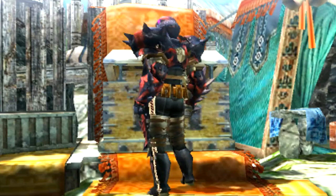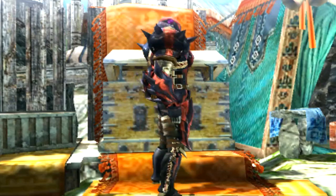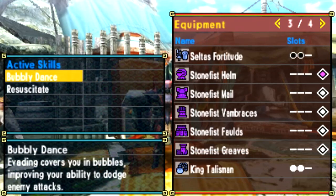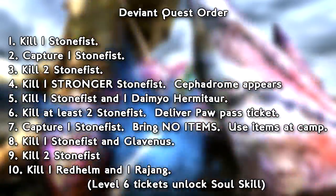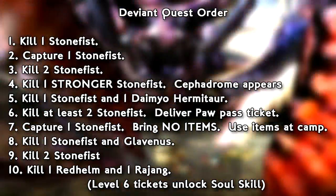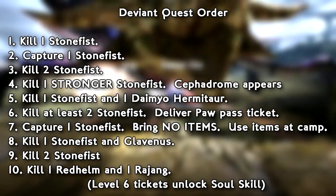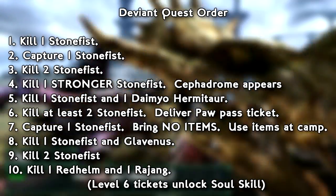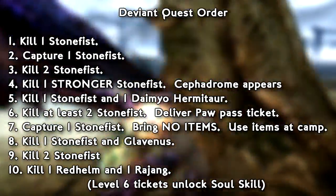Let's talk about the gear. When you defeat Stonefist Hermitaur and collect tickets, you can craft the armor. All deviant armor starts with two skills standard. There's a third ability — the soul skill — that you unlock by leveling the full armor set to level six. To reach level six, you create the armor using level one tickets from fighting the level one version of the monster. Every time you defeat a deviant monster, you unlock a new rank with new challenges and higher difficulty, receiving corresponding tickets to level up toward level six.